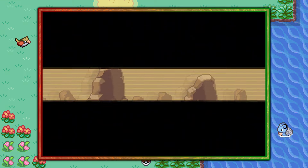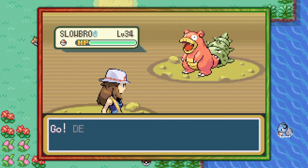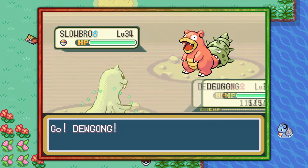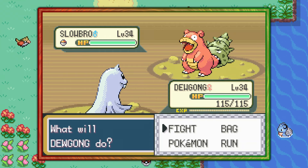100% chance encounter rate of Slowbro — super easy. Again, you don't need the Repel and level 33 trick, it's just going to make it easier for you. So that's how you find the Hermit Crab Pokemon Slowbro in Pokemon Leaf Green only.